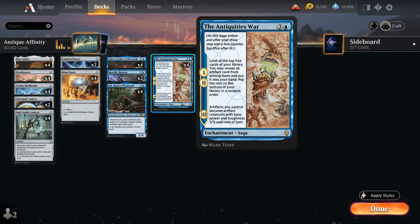The goal of the deck is to find some ramp artifacts and hopefully play Antiquities War on turn three, and then by turn five, as we reach the third chapter, we can hopefully win the game.